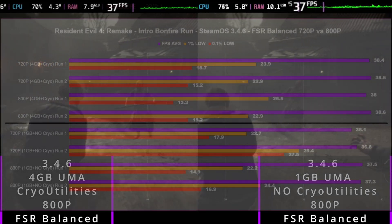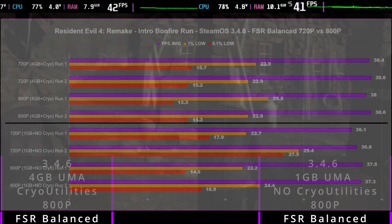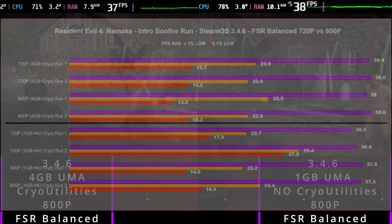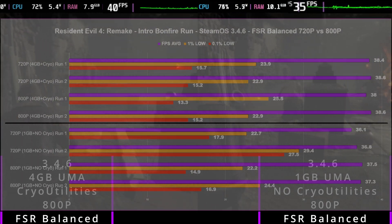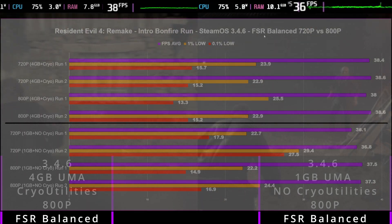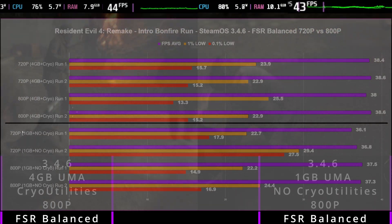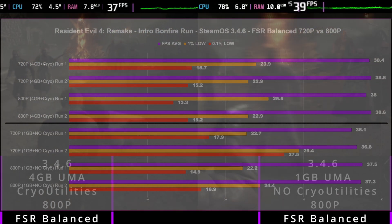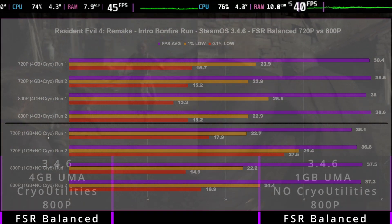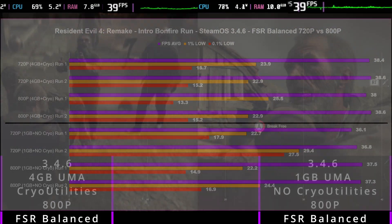Getting into the results: the run was to start the benchmark as soon as I passed the door threshold into the little village area, do two laps around the bonfire, then go into combat in front of the bonfire between the houses — not straying from that area, not running around the map, not going inside houses, not picking up items because that would bring up the menu and skew the results. For SteamOS 3.4.6 on FSR balanced, 720p versus 800p: the top two runs are 720p and the bottom two runs are 800p. Above the black bar is the 4GB UMA frame buffer and Cryo Utilities installed at recommended settings, and the bottom half is 1GB UMA frame buffer, no Cryo Utilities — essentially bone-standard out-of-the-box settings, what Digital Foundry was testing.